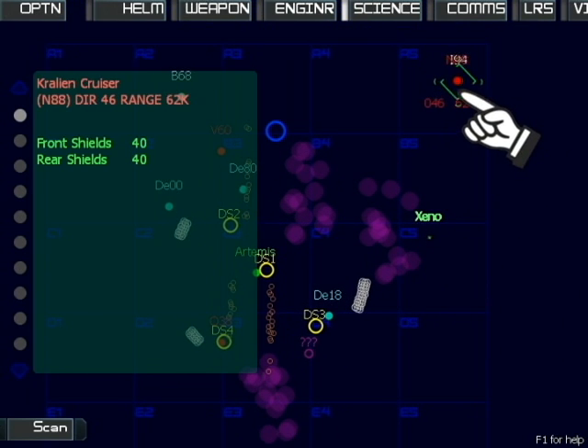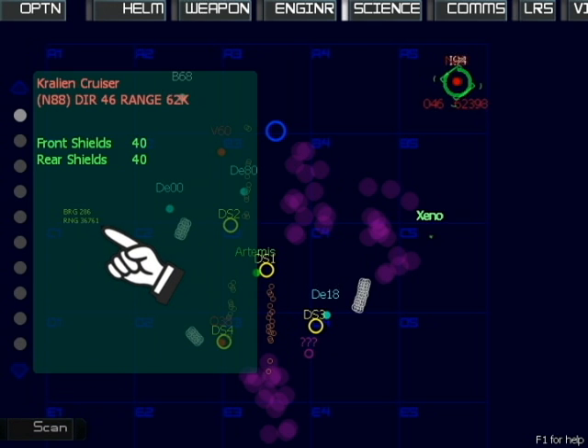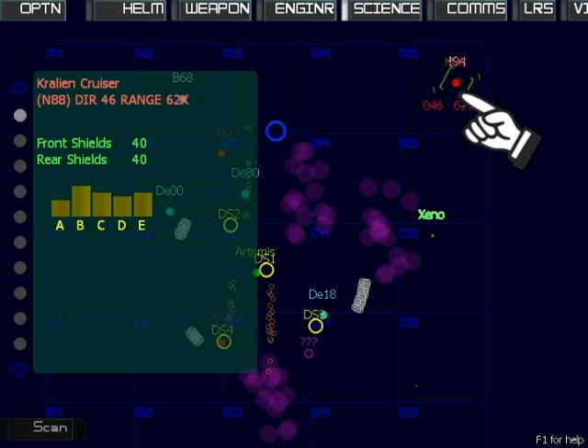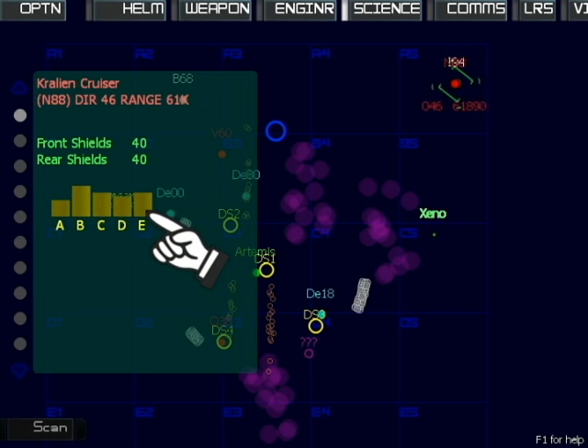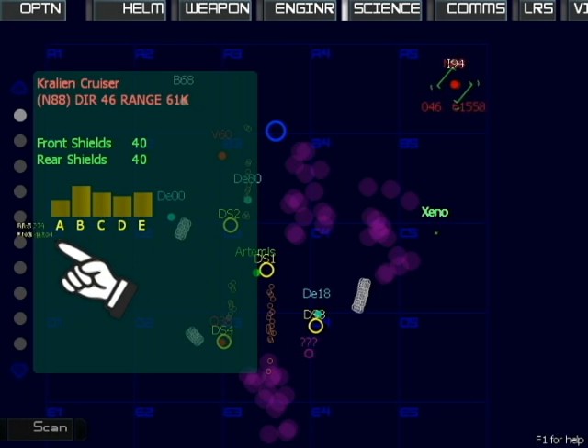Once you've scanned an enemy, you'll get information about them. You can also choose to scan a second time — this second scan will reveal more data. You'll be able to see readouts of any damaged systems on the ship. You'll also be able to see his shield frequency spectrum. These five bars show which frequency is strongest for the shield of this enemy ship — currently, A is the weakest. Your job as the science officer is to tell this to the weapons officer, who can then tune her beams to be the most effective against that frequency.